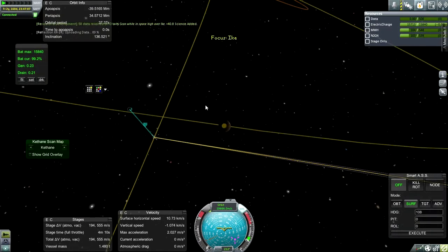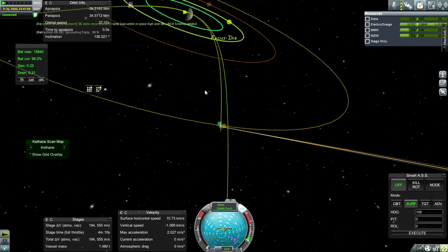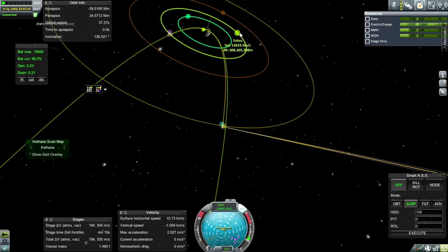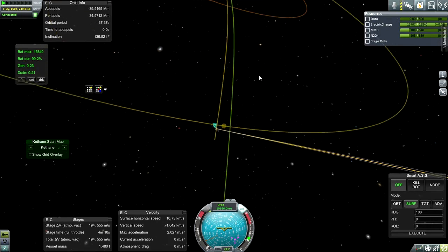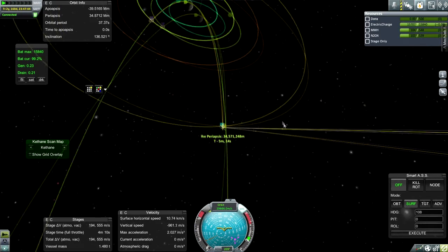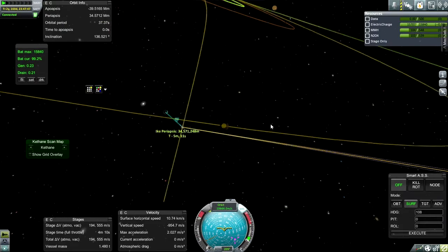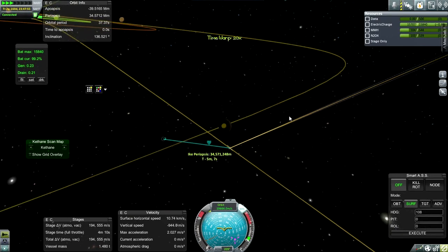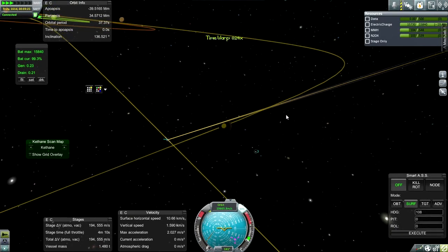Our Jupiter periapsis is now extremely high — oh no, are we on a crash course for Jupiter? That could be a problem. I think I should do this burn outside of Callisto's sphere of influence. The game says we've escaped Callisto but it's not letting me go — what the heck. Well, we'll have to adjust our orbit as we get close. I should have paid attention to my periapsis around Jupiter, and thanks to someone in the comments who mentioned the maneuver planner would give me a maneuver even if I couldn't click on an orbit.